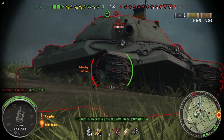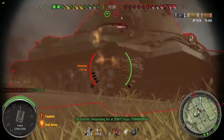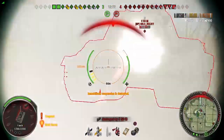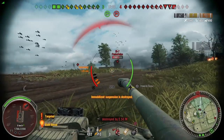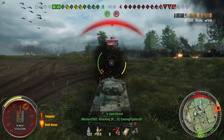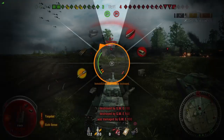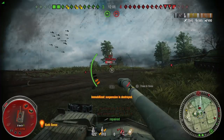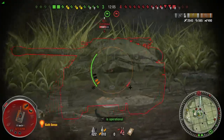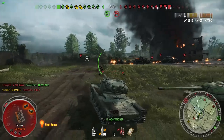I'm going to come back up, waiting for the reload, trying to stay hull down so the IS-7 can't pen me. One shot into him. I'm going to take a shot from the E-50 and I'm tracked. I'm thinking I'm not going to repair, I'll just wait it out because they can't pen me. Unfortunately, they don't need to pen me because they have artillery who does about 1,000 damage to me. Now I'm basically a one-shot to almost everyone left on the enemy team.